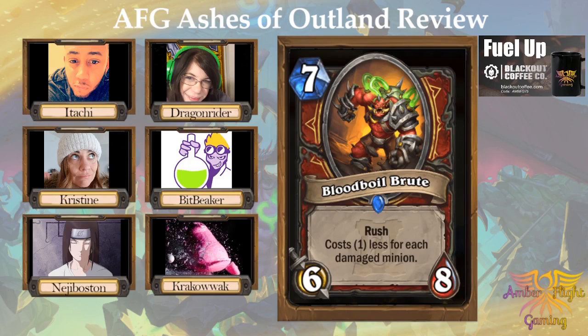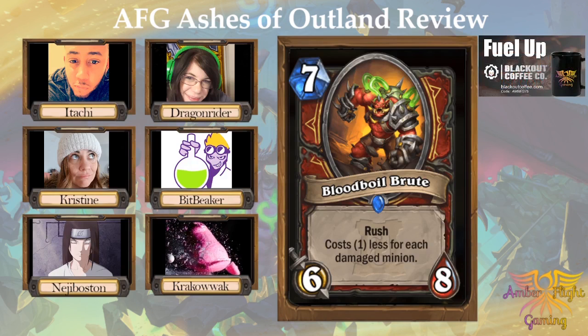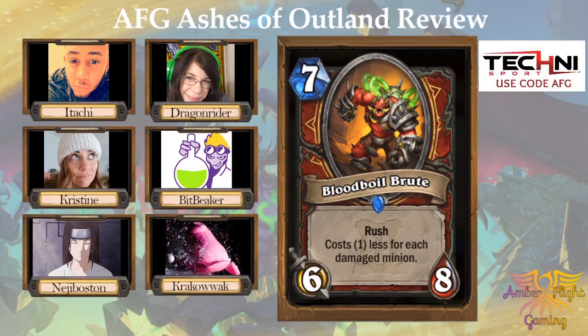I think it's a lot harder to get damaged minions than just regular minions, even though this card is bigger than Mogu Flesh Shaper. Mogu Flesh Shaper was also in a world where if there wasn't mutate it wouldn't be very good. This one might be dependent on the meta — if there are decks going really wide, you can play Bladestorm or something that deals damage to a wide board and then suddenly this is really cheap. But if there aren't board states like that, this gets worse.